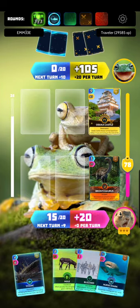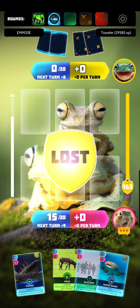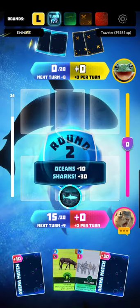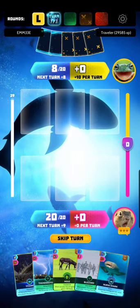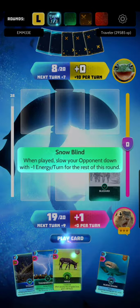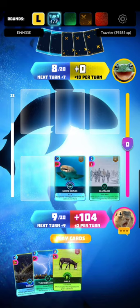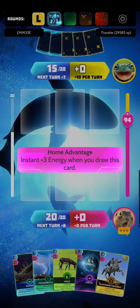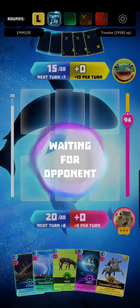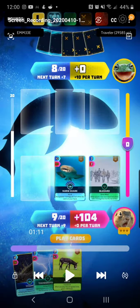I'm just trying to get as much energy per turn as possible. I now have plus nine. So this is where it really starts — I get Blizzard because I want to use it to maximize power. What Blizzard does is take off one energy per turn for the opponent for the rest of the round.